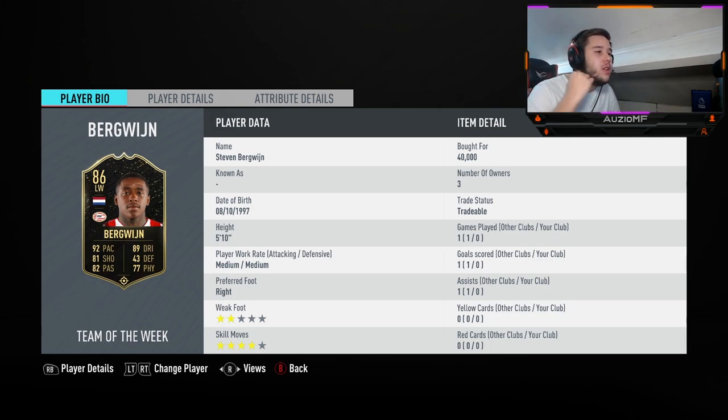5 foot 10, medium, medium. Medium is not the greatest, but I don't really mind that as he's a left winger. Right footed — right foot, left foot, it doesn't matter. But this matters a lot: two-star weak foot.